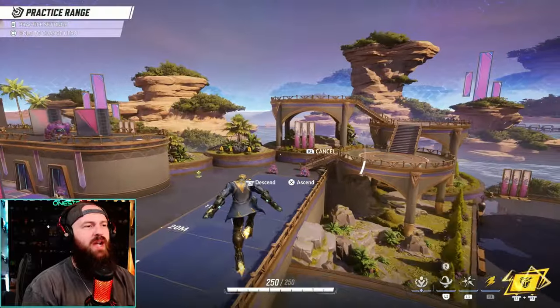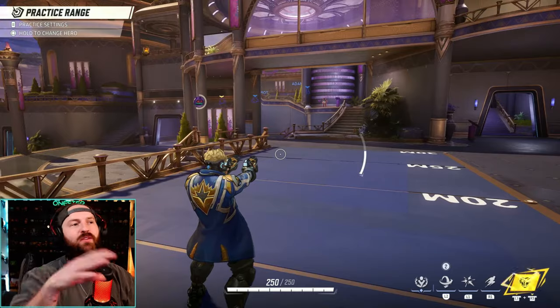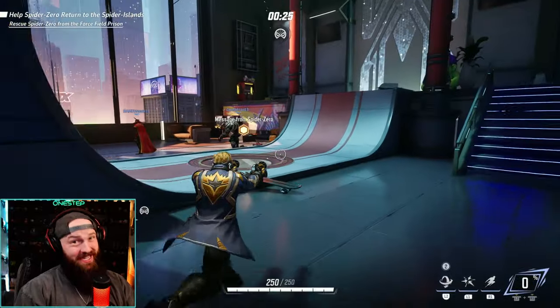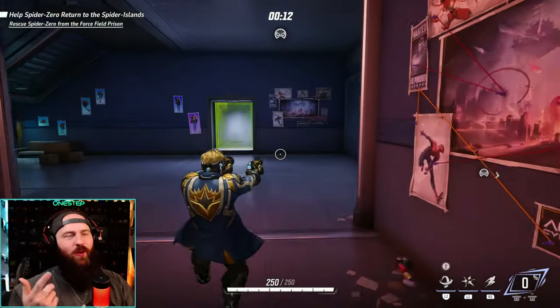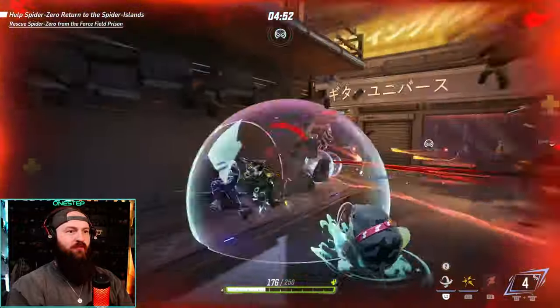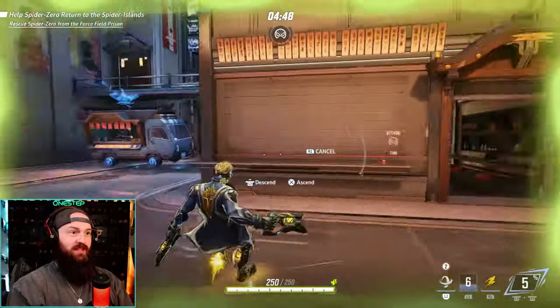So how does this awesome, high-mobility, damaging character look in a game? Let's get in one and put everything we learned into practice. With Star-Lord, you should probably never stop moving — we're going to be really annoying to our opponents. We can basically be the first ones to the objective just by flying there. When enemies appear, use rocket propulsion to get in, frenzy with Blaster Barrage, do some damage, then get out fast.